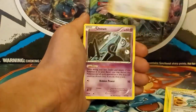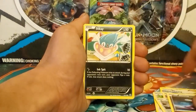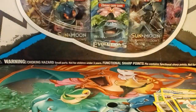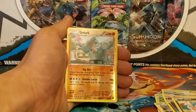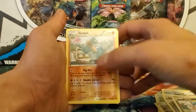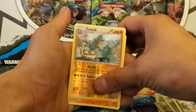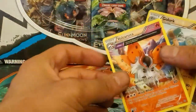Unknown, Beldum, Inkay, Azumarill... Reverse Holo — that's a common! Wow, I didn't know that was a common in Ancient Origins, that's pretty crazy. Even though it's a pretty strong Pokemon — 130 hit points and 90 for Double Edge, 50 coins... Actually, 90 damage times the number of heads. And the Volcarona Ancient Traits card. Nothing too crazy.